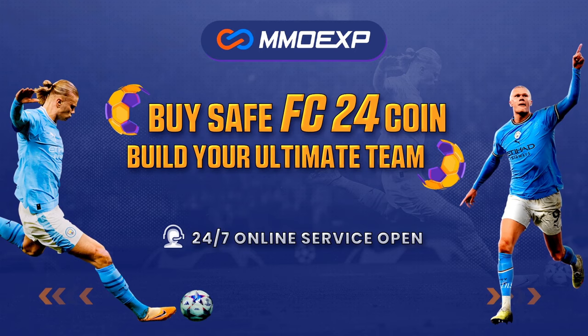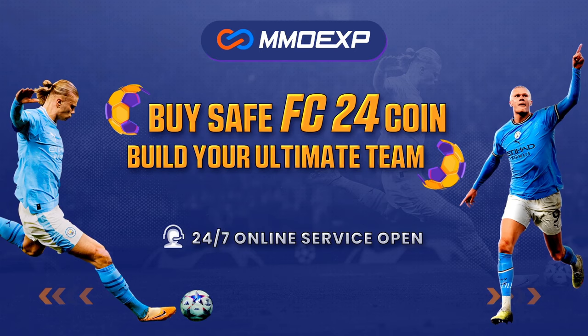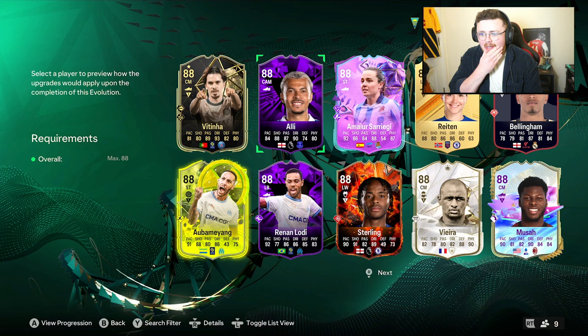For cheap and fast FC24 Ultimate Team Coins, head over to MMOEXP.com — link down below. Make sure to use my code MORSI at checkout to get yourself 5% off.